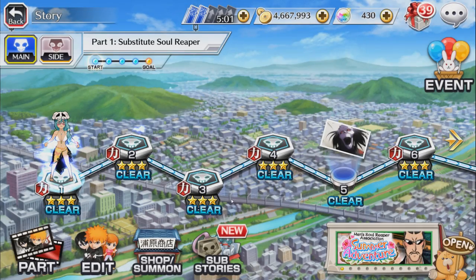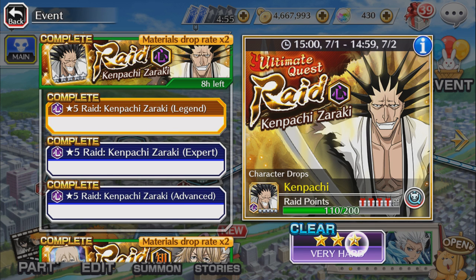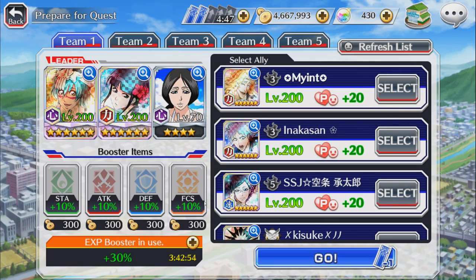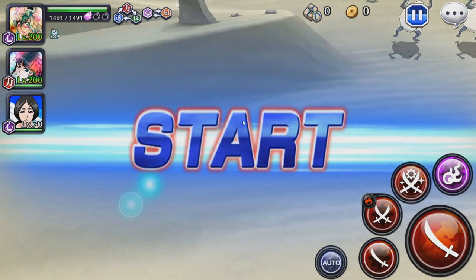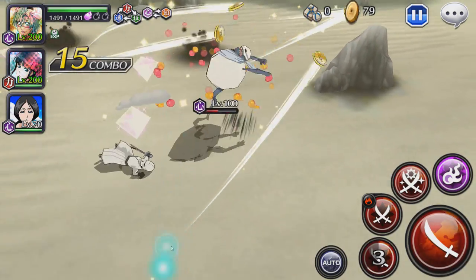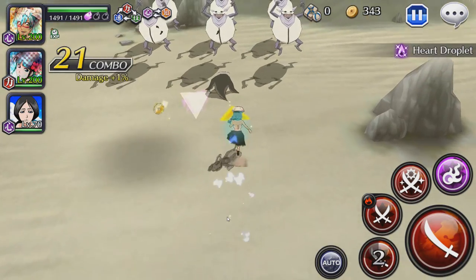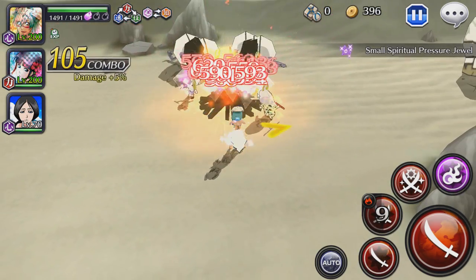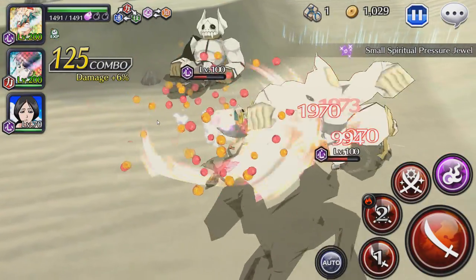Now let's move on to the Kenpachi raid, which has Arrancar enemies because her killer is Arrancar. We'll have the killer advantage but not the attribute advantage. Same thing — no boosts, no friends. Since we've pretty much viewed her moveset and skills, we can do more into some chill gameplay. On the first strong attack it's about 2.5k a hit, roughly 10k overall. On the second strong attack it's about 600 per hit, so about 12k damage.